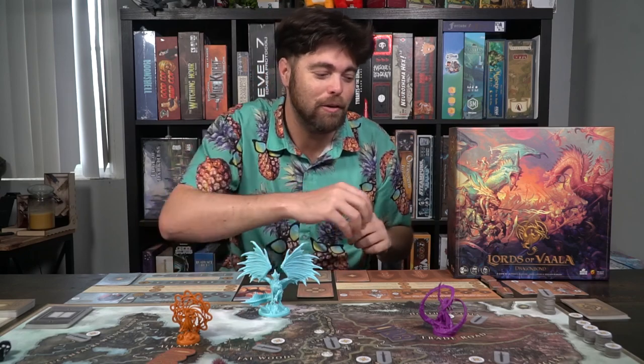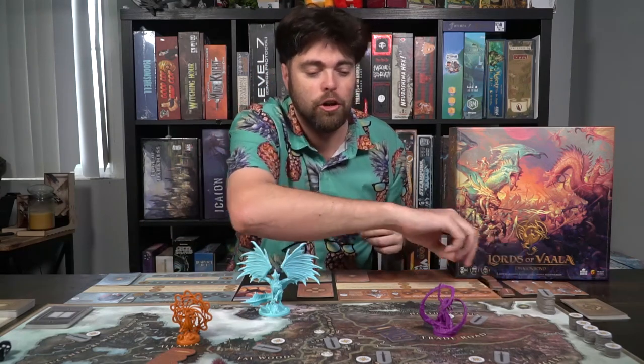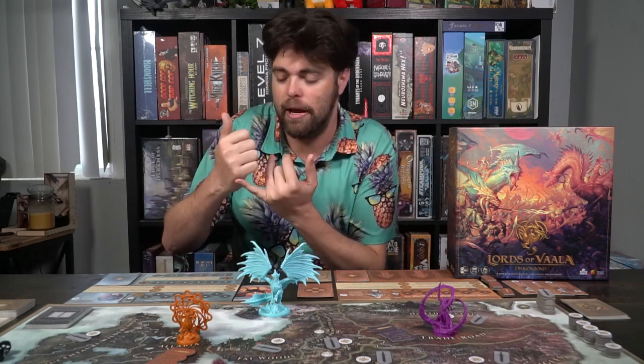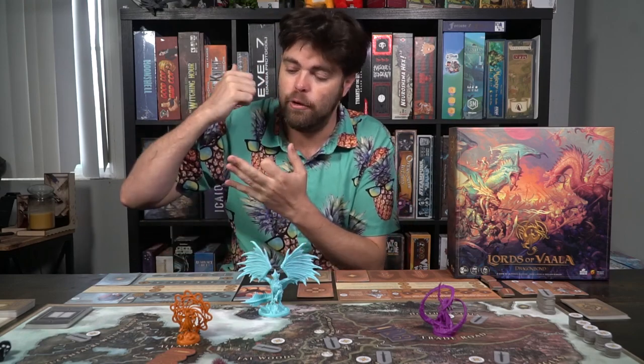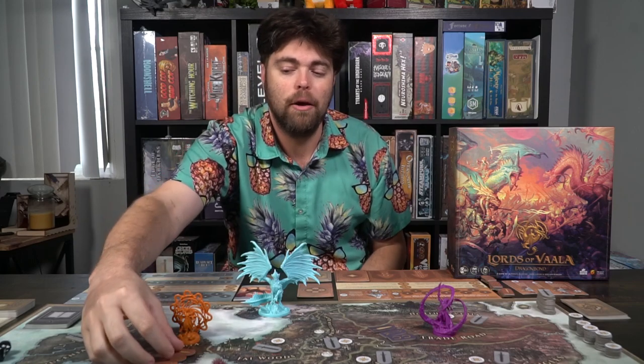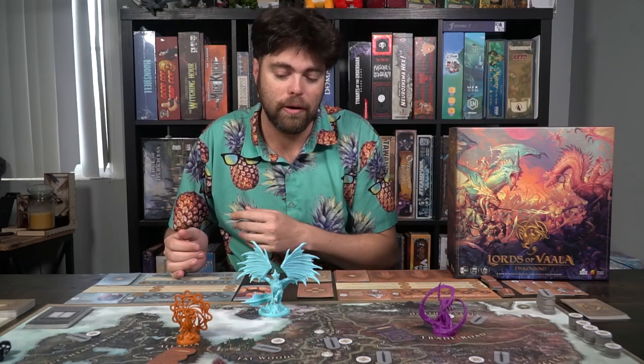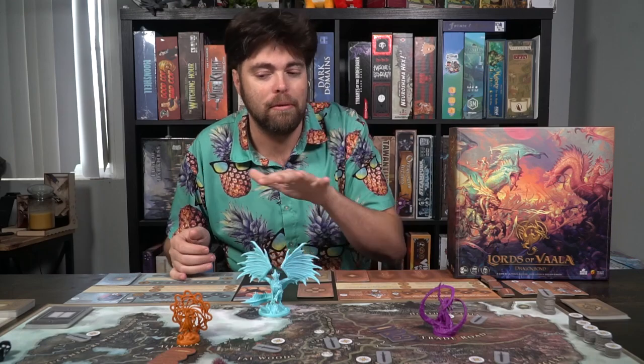Each of the human players — not the dragon players and not the faceless players — are going to get all of these tokens, which are considered fighters. You'll have knights, archers, and soldiers, and you'll place one of each type down in your area. The dragon player, however, just doesn't get the tokens. But everybody goes on the board.